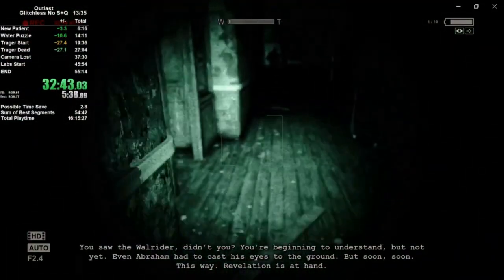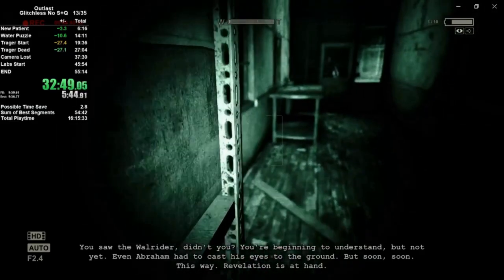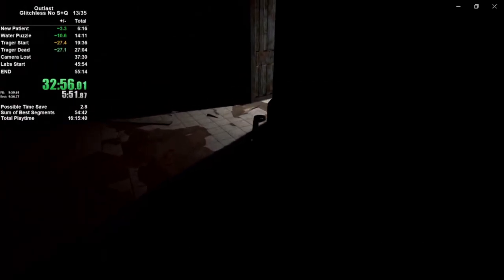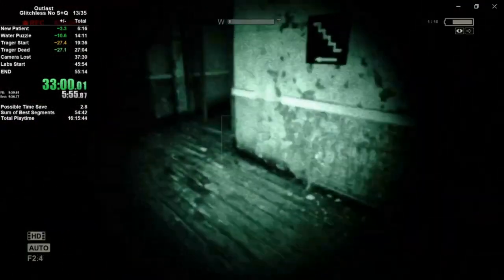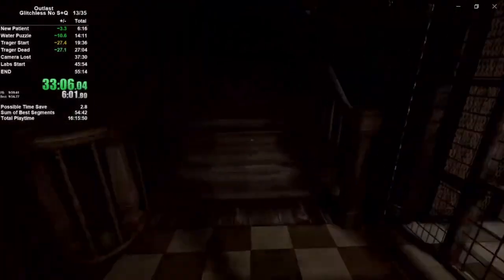That's it for the outside for the most part — we'll kind of be out there a little bit more, but that's the bulk of it. We're going to head into the laundry room here. We need to get a key out of the laundry chute, and to do that we're going to head on upstairs.